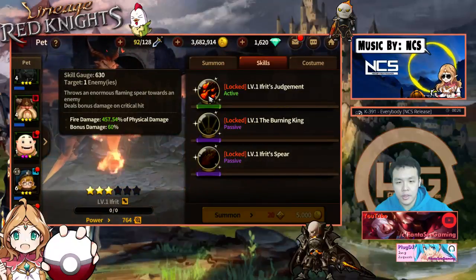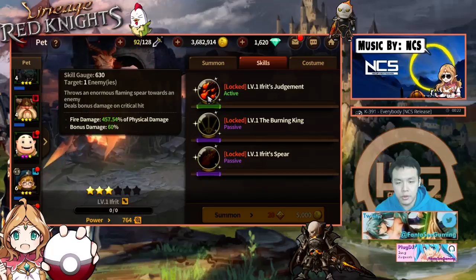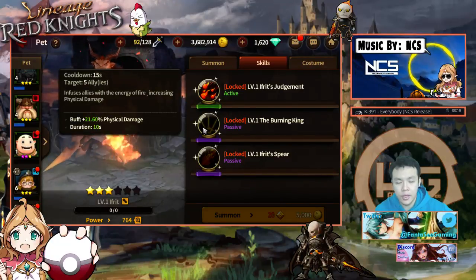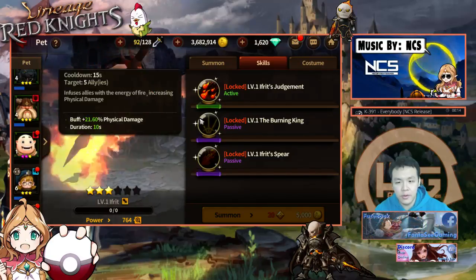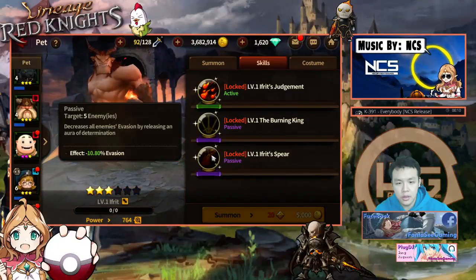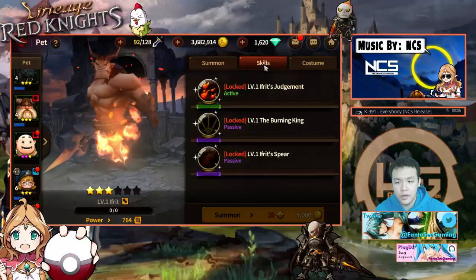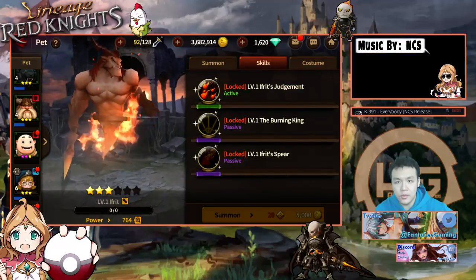Ifrit deals fire damage — 400 physical damage, deals bonus damage on crits so it scales better with crit. It buffs physical damage AND increases evasion — holy shit, this guy is god tier! He's really, really strong.